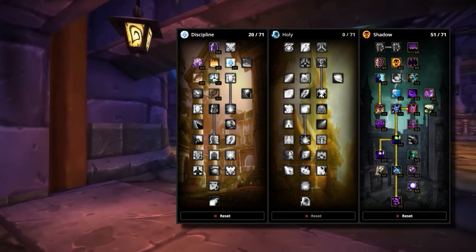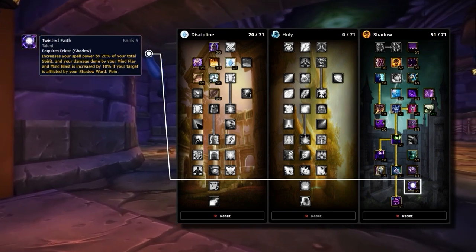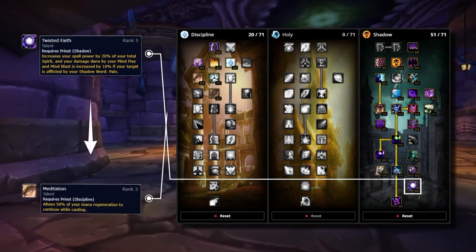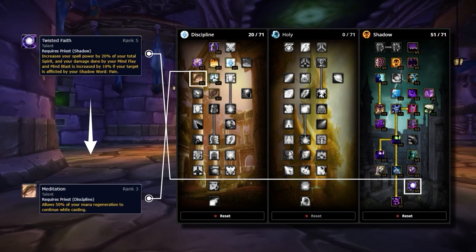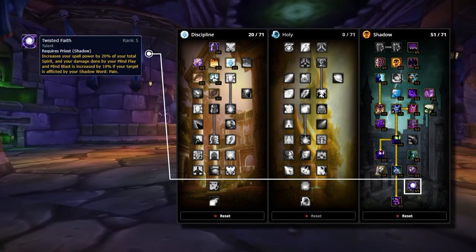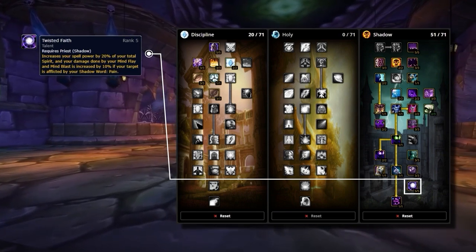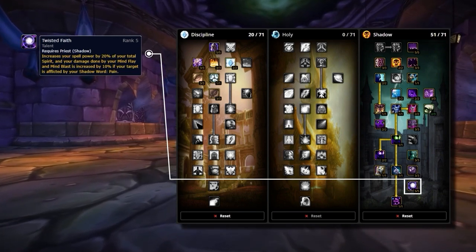A talent definitely worth every single point though is Twisted Faith. What this does is passively increase your spell power based off your total spirit, which together with Meditation in the Discipline tree makes spirit a very desirable stat both for combating mana issues as well as providing you with extra damage. On top of that, Twisted Faith will also increase the damage of both your Mind Blast and Mind Flay by 10% assuming you have Shadow Word: Pain on the target — great for giving you that added single target pressure.